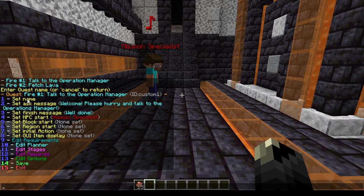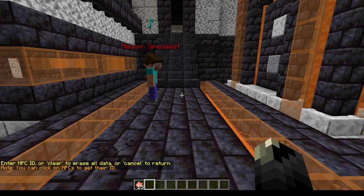If I go to fire one, that is the quest the mission specialist has. You can set the name — it's already 'fire one: talk to the operation manager.' You can set an ask message, which you saw earlier when we tried to take the quest: 'Welcome, please hurry and talk to the operation manager.' And you can set a finished message.